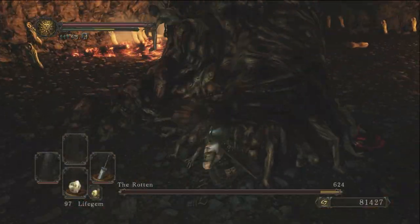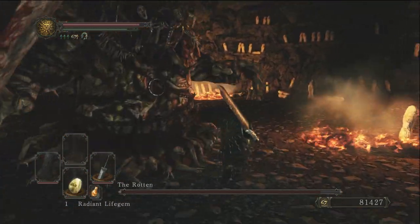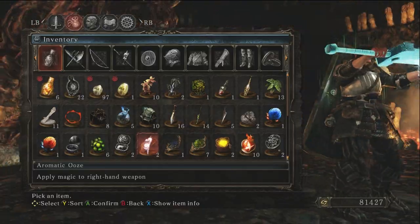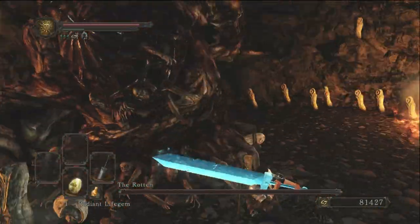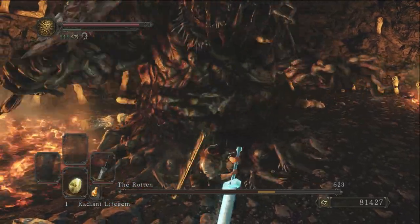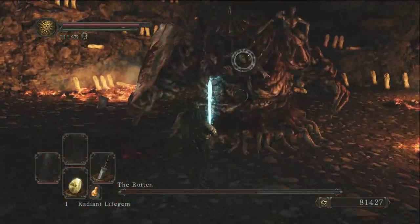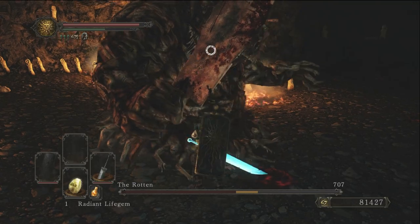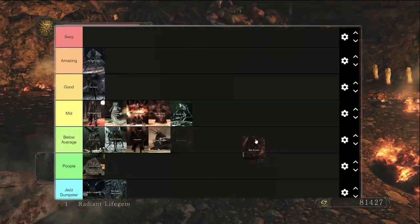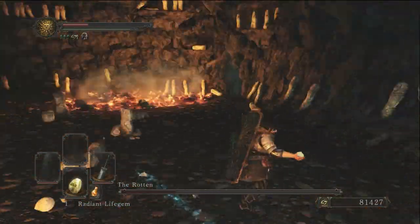The Rotten — I actually really enjoy him. His character design is very, very cool. His boss arena is pretty cool, though he is a little easy. That said, I have close to 300 hours in this game, so of course bosses become easier. You can even cut off his arm and get a Human Effigy. In my last tier list I put him top tier, and I still think he's amazing. I know most won't agree, but I think he's a well-designed boss.